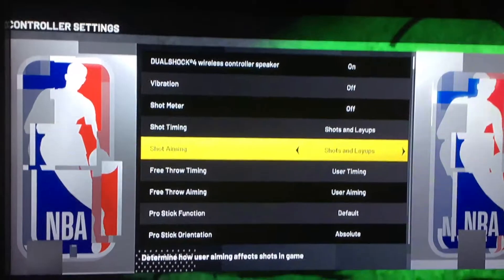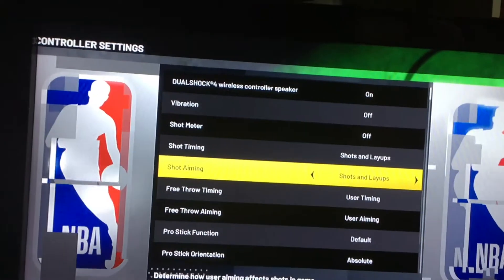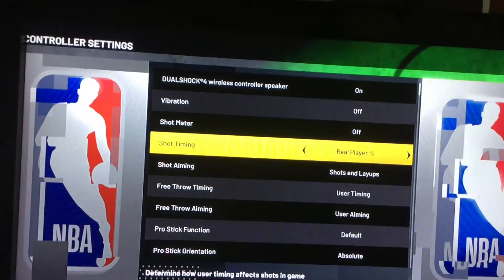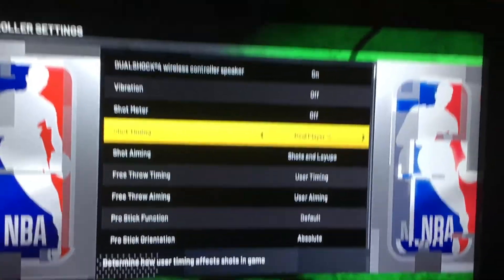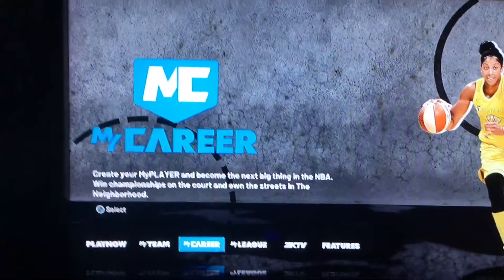You have to put Shot Aiming on — I put it on for this because I'm not sure if it works without it. Put Shot Timing and also Free Throw Timing both to Real Player Percentage. All right, then you want to go load up your build.